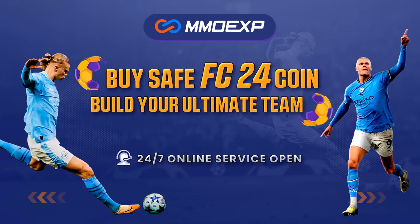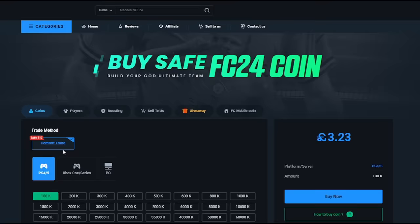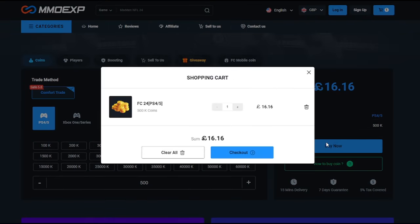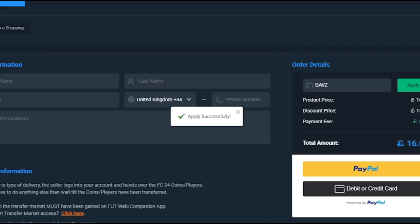If you want cheap and safe FC coins so you can buy crazy players in Ultimate Team, go to my coin sponsor MMOEXP.com, choose your platform and the amount of coins you want, and apply the coupon code DABS at checkout for 5% off.